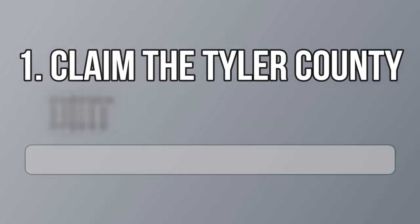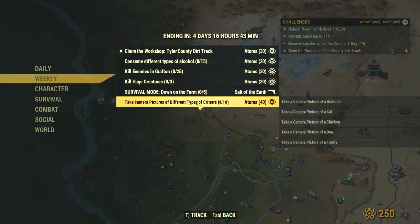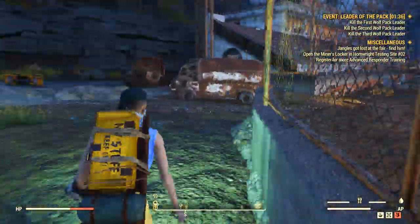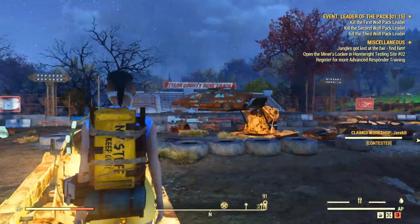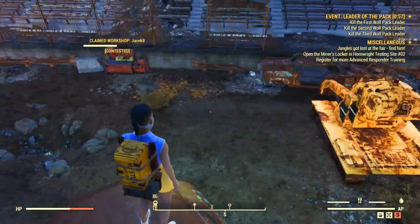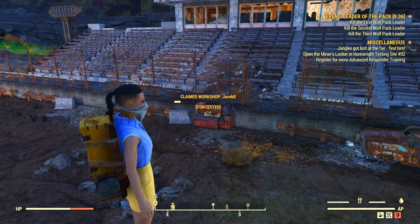Let's start with the easiest challenge, which is to claim the Tyler County Dirt Track workshop, which is to the west of your map. I advise you to first fast travel to Vault 76 to save a lot of coins, unless your camp is close by. Then fast travel to a nearby point — in this case there was the Leader of the Pack event, which was pretty handy. Then kill whatever enemies are left, pay some caps, and wait for the workshop to be yours. Keep in mind it may take longer if it was previously owned by someone else.